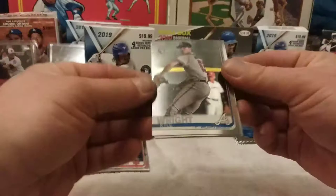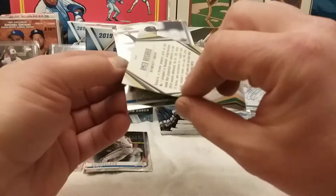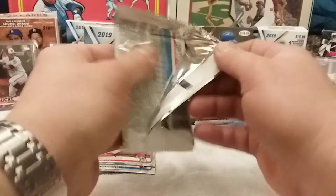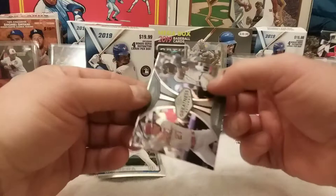Kyle Wright, Ahmed Rosario — future All-Star — Alberto Mondesi, Yadier Molina. Let's start getting these sorted and figure out where I'm at when it comes to putting the set together on the Chrome. Corey Seager, Miguel Cabrera. Greatness Returns — we've got a Mike Trout and a Ronald Acuña Jr., that's a cool card. I like that one. And a Justin Upton.